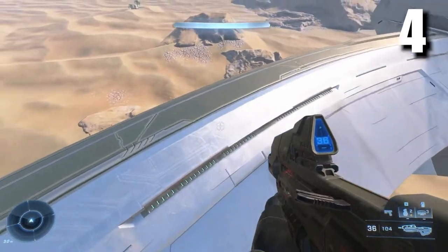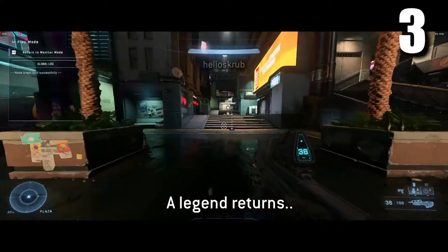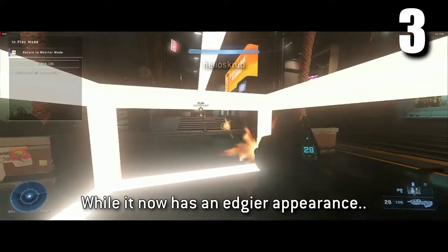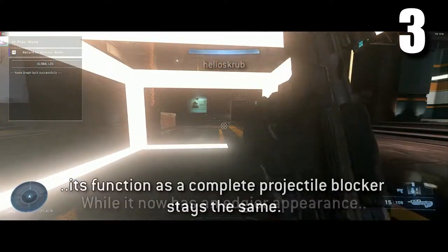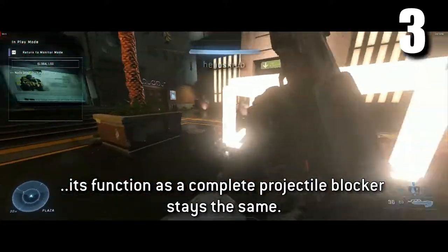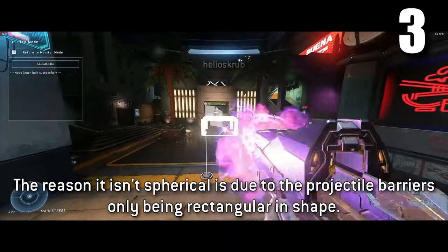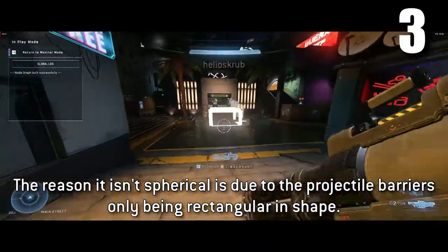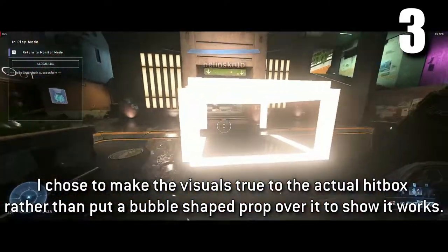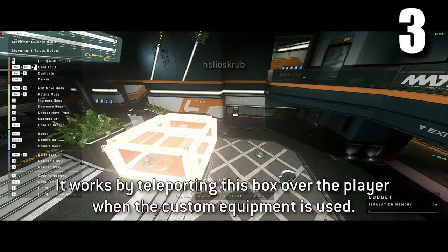At number three we have the Bubble Shield — or Bubble Box, whichever you prefer — made by Helio Scrub. If you don't know what the bubble shield is, it blocks all projectiles; you can't shoot inside or outside of it. He pretty much just recreated it here, although of course it's more of a box format.